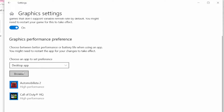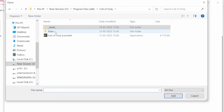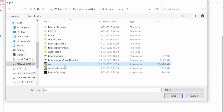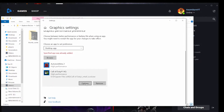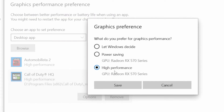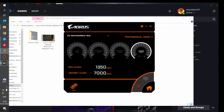After turning it on, go to Browse. Your app will not be listed here — you have to manually add it. Select your app, go to the drive, Program Files, Call of Duty directory, and click Add. Once it's added, go to Options, select High Performance, and click Save.